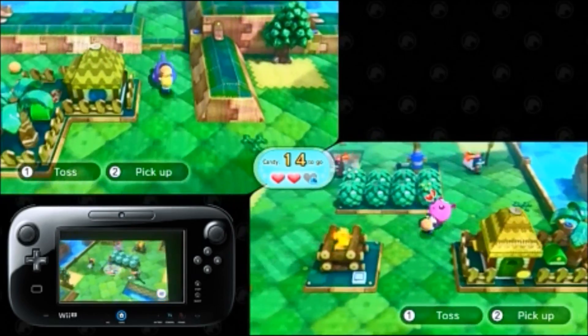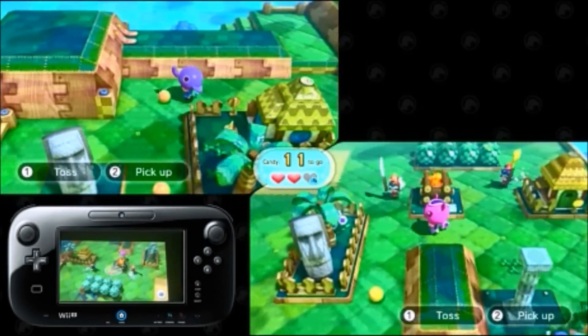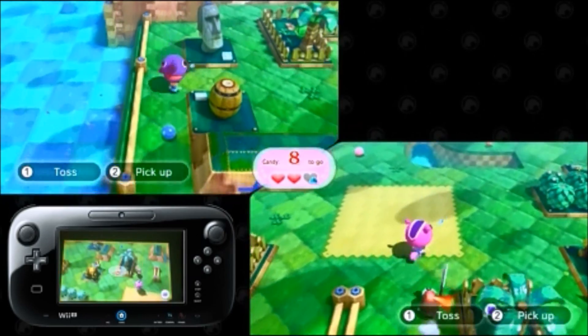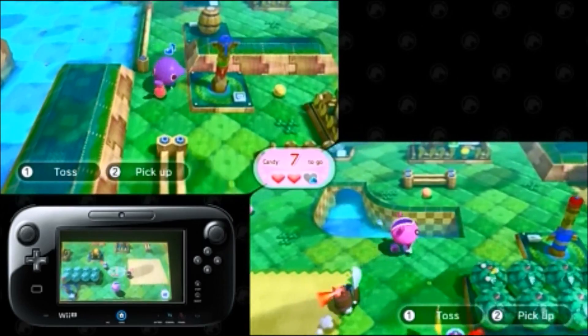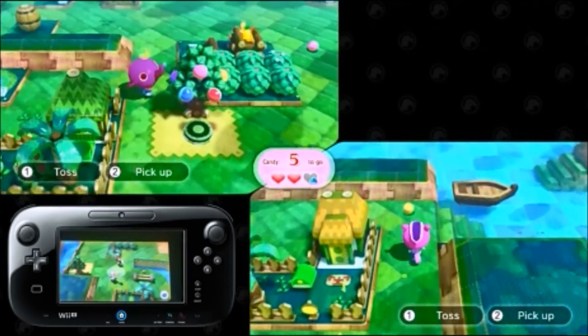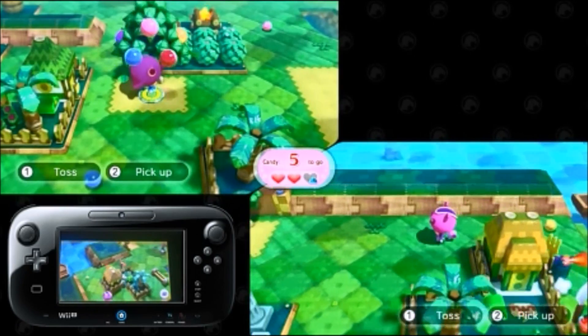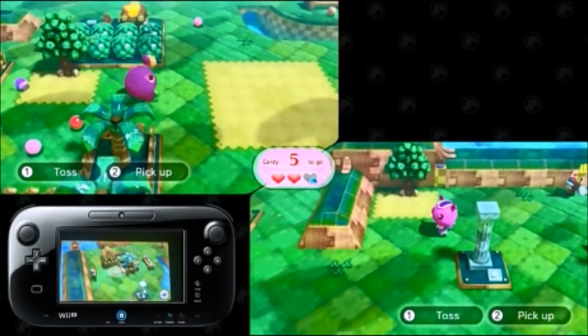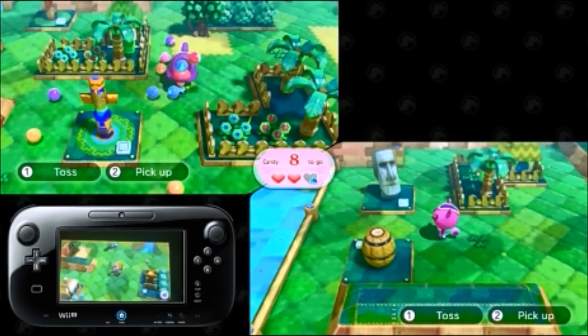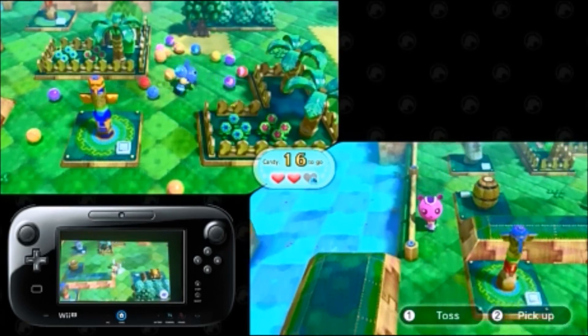If you're playing on the gamepad, however, as you can see on the bottom left corner of the screen, you'll be playing as the gatekeepers instead. Their job is to catch the animals. So this is kind of a nice little twist on cops and robbers. I'm not sure if that's the best comparison, but it's the only one I can think of off the top of my head. But this is honestly one of my favorite attractions in Nintendo Land. It's so much fun, and it can get so chaotic when you're playing with multiple people.